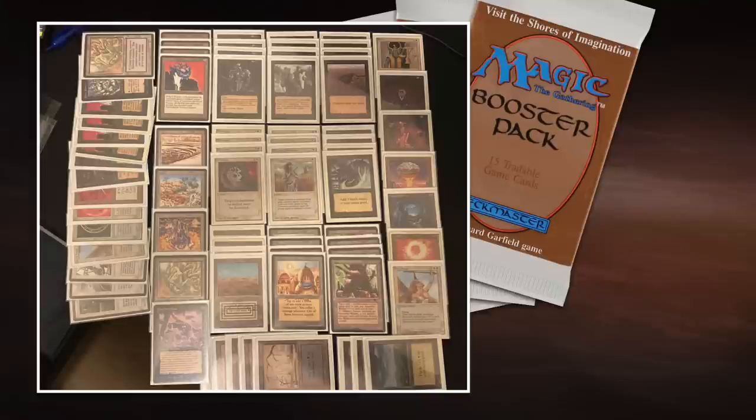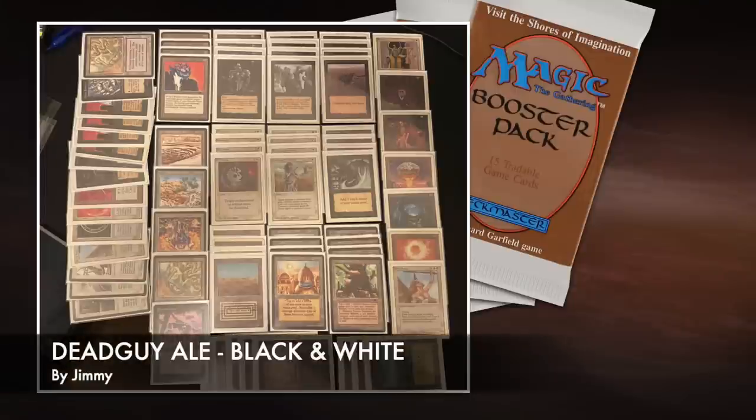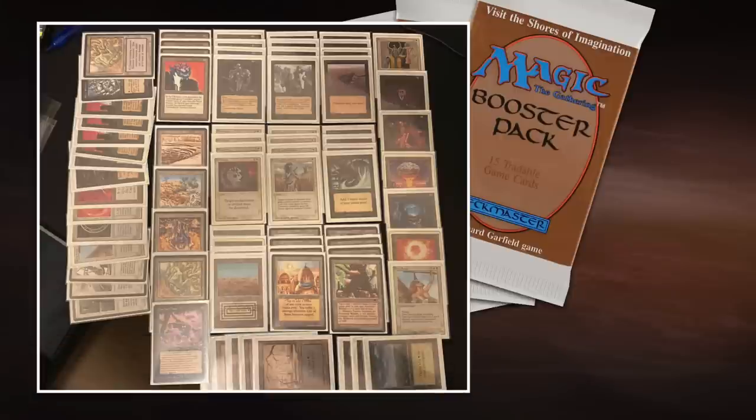Let me know in the comments what your thought process was adding that Guardian Beast, Jimmy — I think it's quite nice and spicy. I also want to talk about Jimmy's sideboard because this matchup is going to be tough for Jimmy. He probably won't get a turn 1 play and his Hypnotic Specter will likely get bolted. Playing against Chain Lightning and Lightning Bolt is difficult. He has 1 COP Red, an extra Serra Angel, and a Mace which works nicely against ATOG. There are options but I think before sideboarding this is a tough matchup for Jimmy overall.